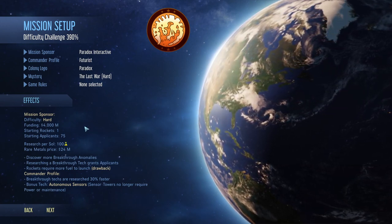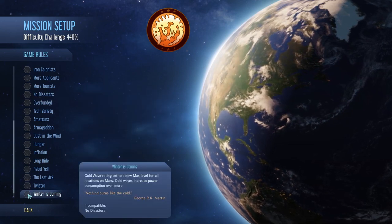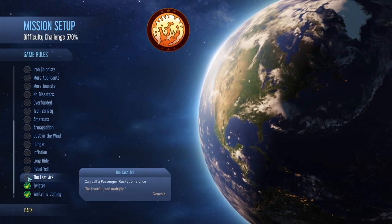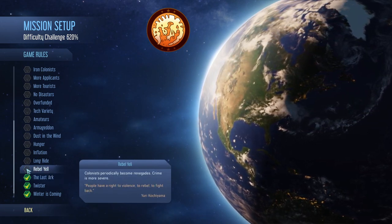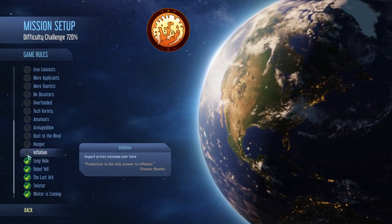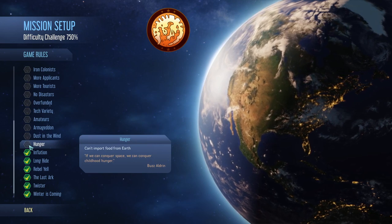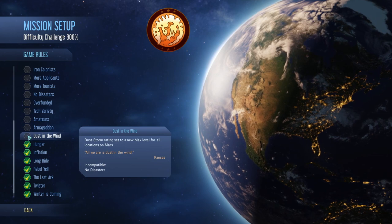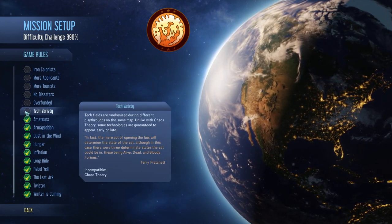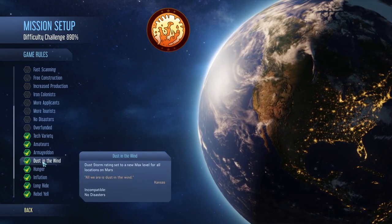Now the game rules - this is where all the fun begins. We have to pick quite a few: Winter is Coming, which maxes the cold waves; same with dust devils; The Last Arc - we can call a passenger rocket only once; colonists periodically become renegades; crime is more severe; The Long Ride - rocket travel time increased by 3; inflation - import prices increase over time, which is quite painful; Hunger - can't import food from Earth; Dust in the Wind - dust storm rating is set to max; Armageddon - same with meteors; and Amateurs - no specialists, and tech variety slightly shuffled in their tiers. That brings us to 890%.